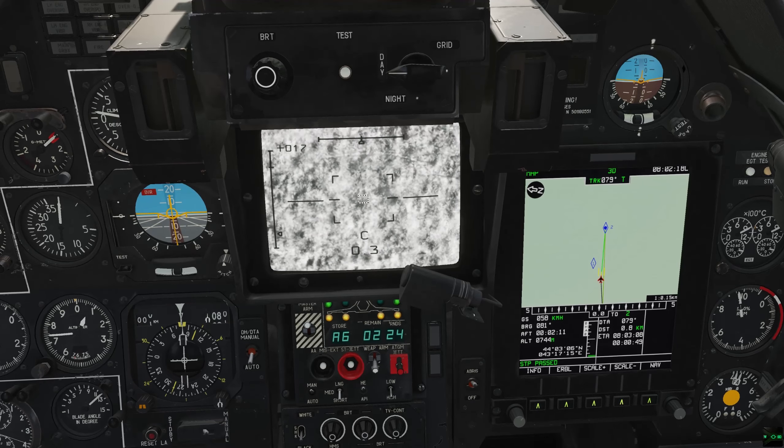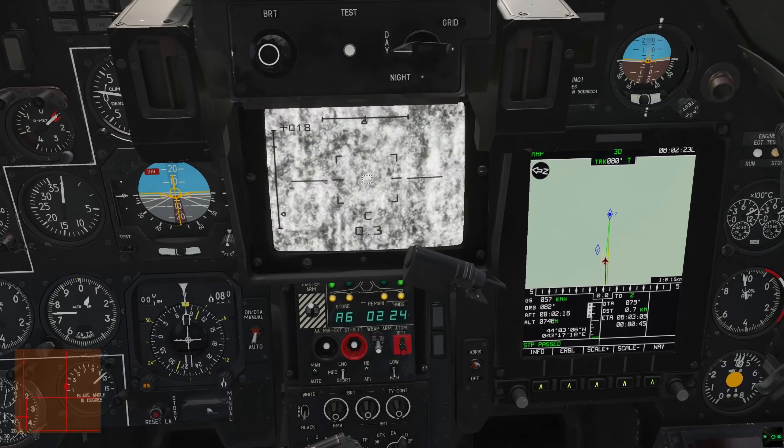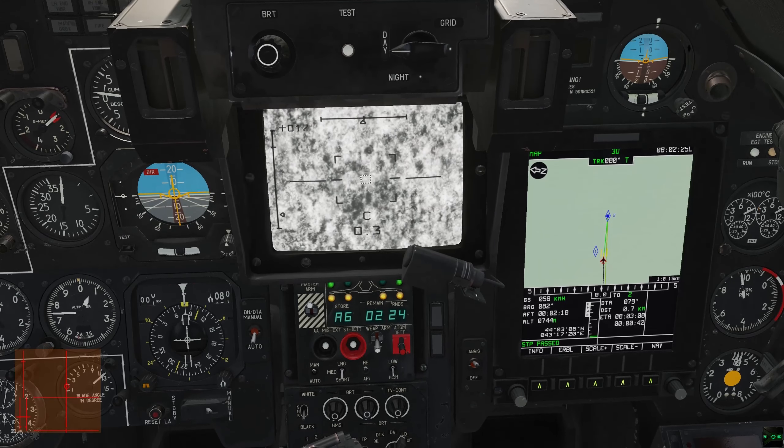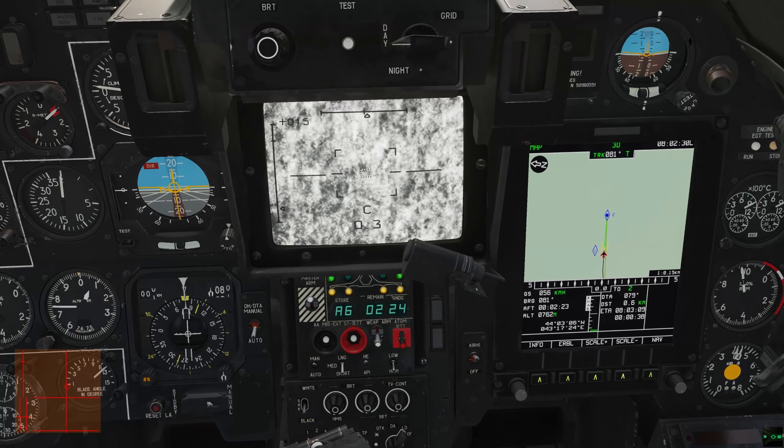And then once you get close — once those Sval gates' center starts intersecting with the center of maybe your datalink target — then you watch for it on your screen, and as soon as you see something, release. So the bombs drop on target. This is me releasing slightly late.